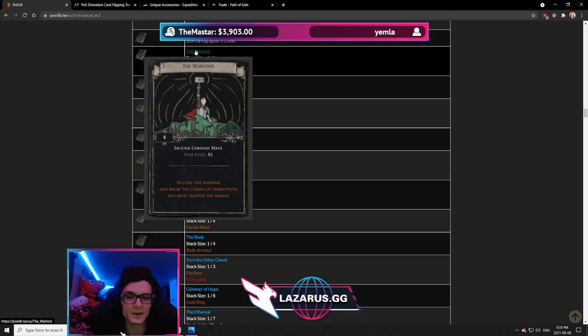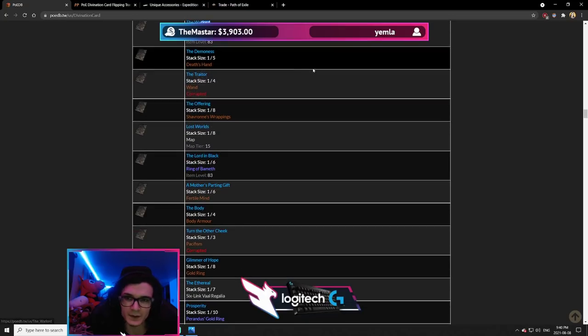The Warlord is a very solid divination card — it gives a Coronal Maul which is great for minion builds, and it's item level 83, meaning it can roll everything needed to craft a minion mace. It's a 6-card set for a 6-link item level 83, which is exactly what you need for minion mace-type weapons. People have mostly been using minion bows recently, but if the meta shifts back to rare weapons for summoners, this is a card you absolutely want to keep your eyes on, because 6-links and Fusings are worth a lot at league start.